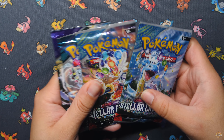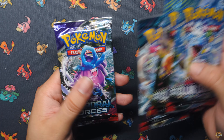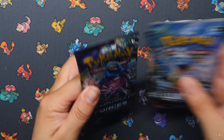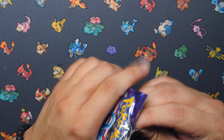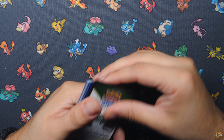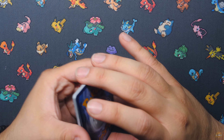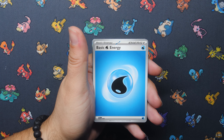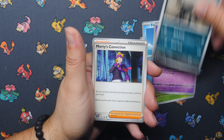On top of that, they throw in four booster packs: Twilight Masquerade, Temporal Forces, and two Stellar Crown. We're going to start off with Temporal Forces and see if we can pull anything good. What if there's a Greninja inside that Twilight Masquerade pack? That would be insane. And obviously you can't forget about Stellar Crown and all the cool hits you can get out of that.